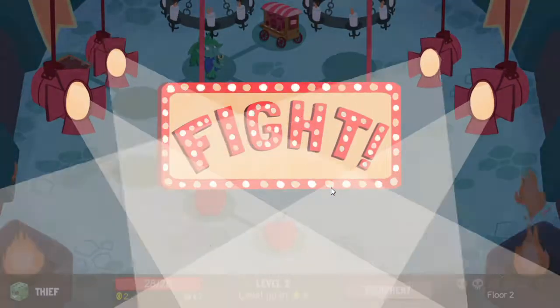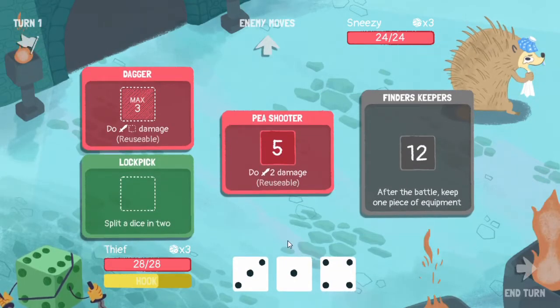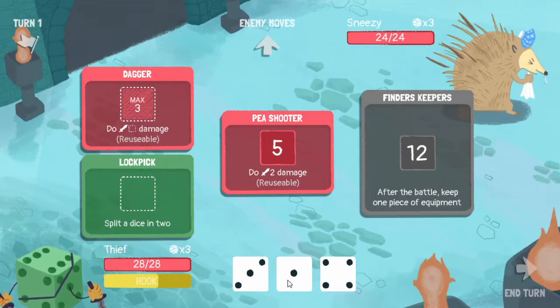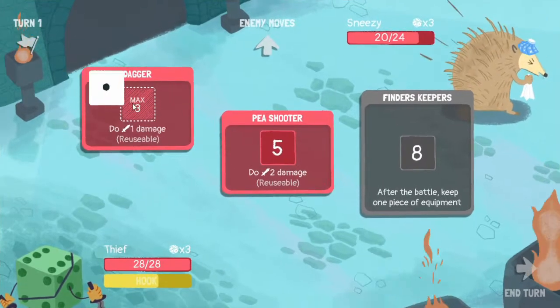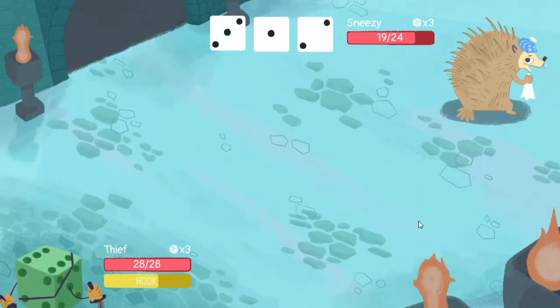Let's kill Sneezy because we get two apples that, if we need to use the heal, we can later. Before we do that, we can just split that in two, put you there, and then just grab some of that and end our turn. Hopefully he doesn't deal too much damage to us - he's only able to deal three, that is all right.